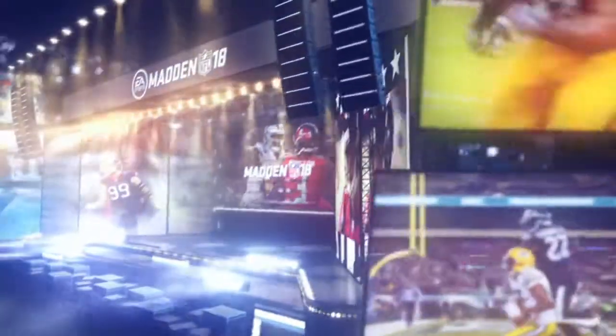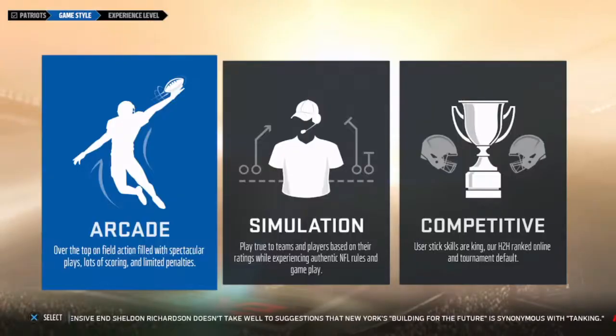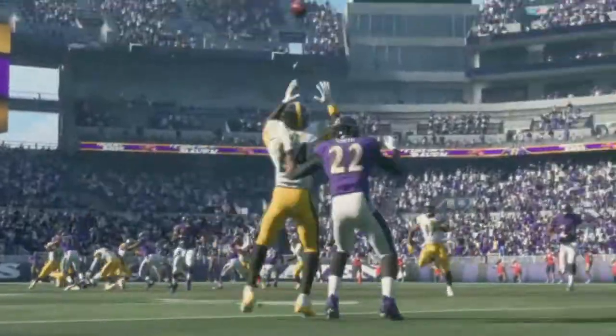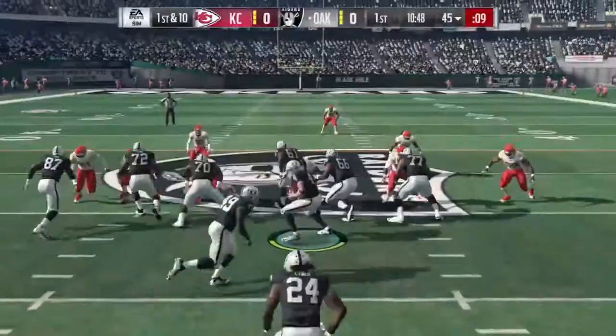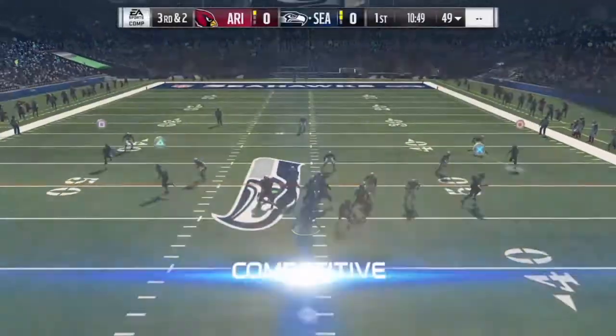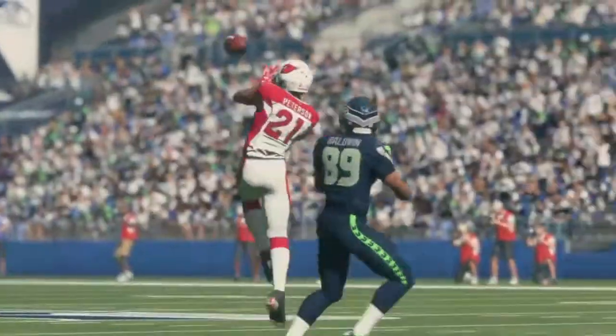Here's what's new in Madden NFL 18, powered by Frostbite. First up is game styles — choose what style best fits you. Arcade is to play a more wide open game filled with big plays, simulation is an authentic NFL experience, and competitive is the online head-to-head default where stick skills are king.